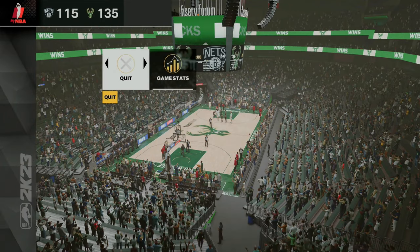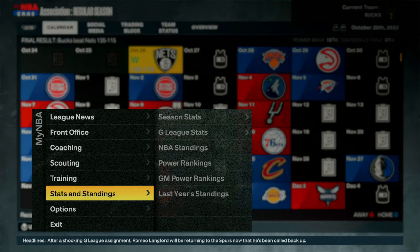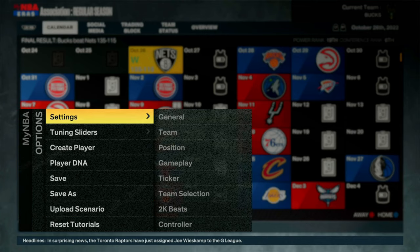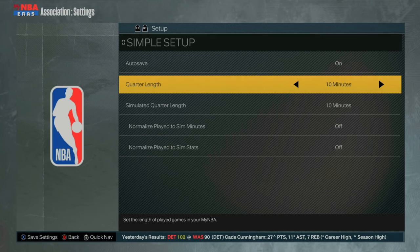Once the game is over with, go ahead and hit quit, and this time you'll get 950 VC. Each time you go down in quarter length, you will lose a little bit of VC. But you have to adjust your settings after each game or you won't get any VC. After 15 minutes is up, you're able to restart and do 12 minutes once again.